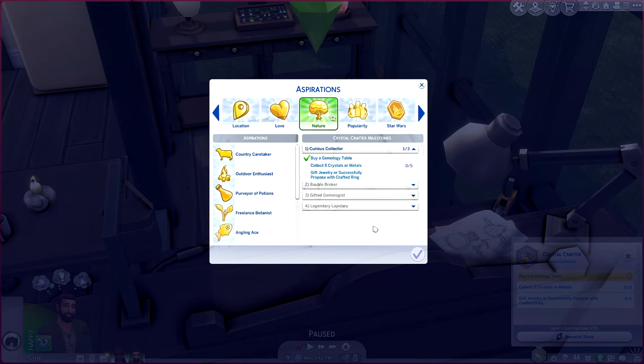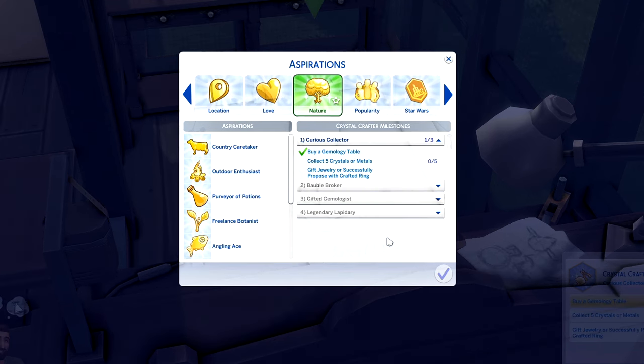The Crystal Crafter aspiration has four different levels, which is pretty standard. Our goals for the first level are to buy a gemology table, collect five crystals or metals, and gift jewelry or successfully propose with a crafted ring. Jude is married so he isn't going to be proposing, but he is definitely going to gift his wife some handmade jewelry because that is his love language. He is seriously such a good husband.